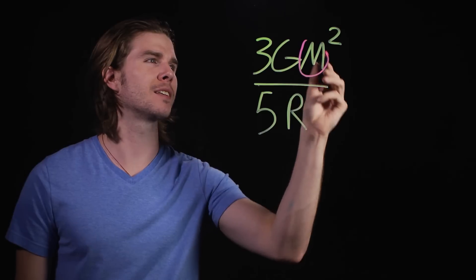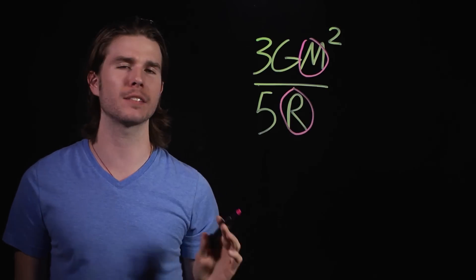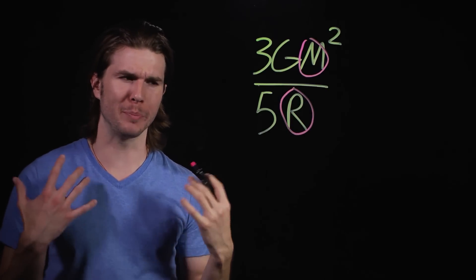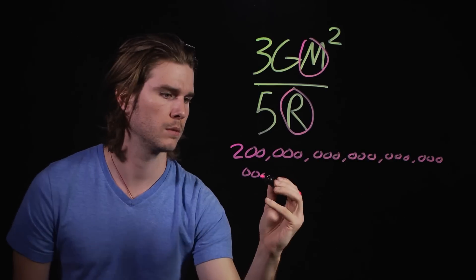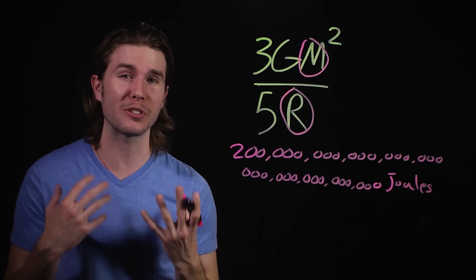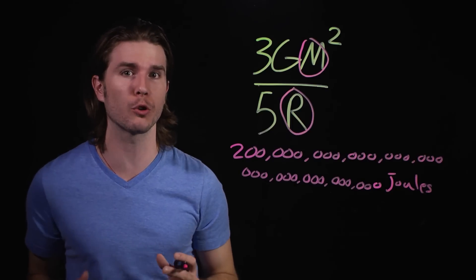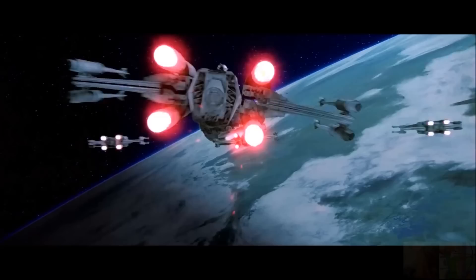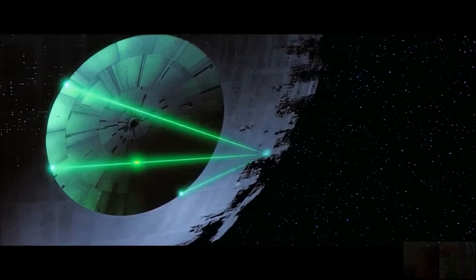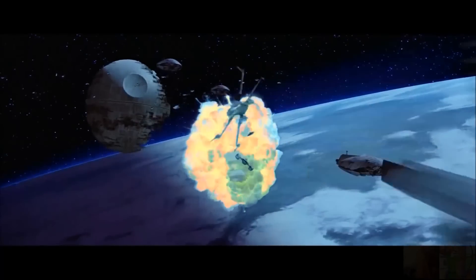Using the mass and radius of Earth as a comparison, the energy required to destroy Alderaan would be a lot — about as much energy as the star around Earth puts out over the course of an entire week. And because a Death Star's death beam fires for maybe a second or so, the beam requires about the same number of watts of power to run. The most powerful laser on Earth doesn't even come close.